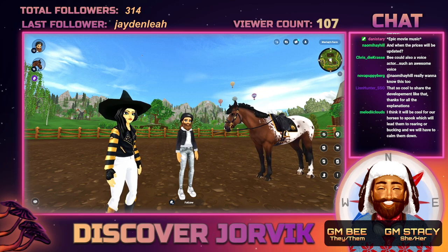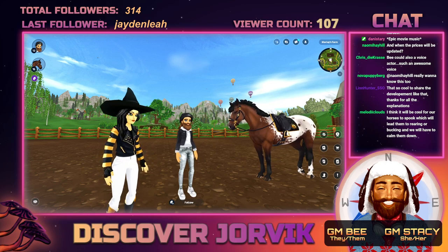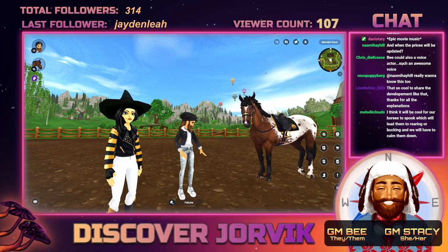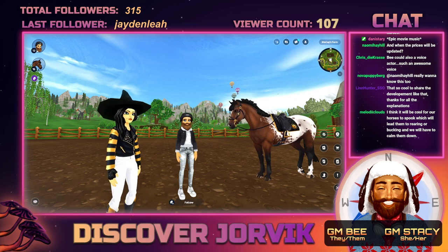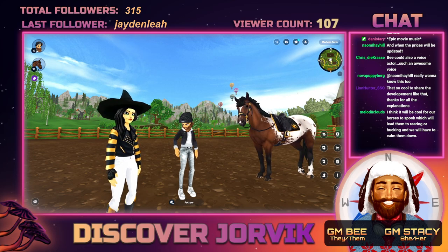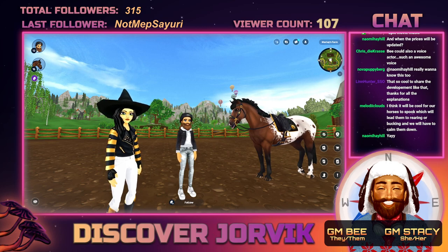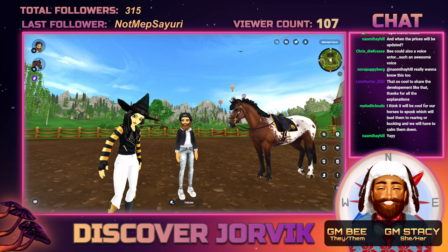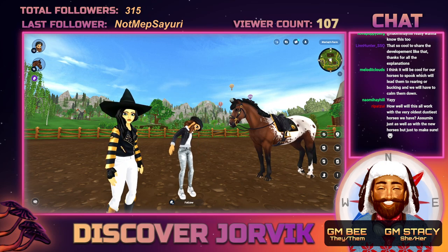Regarding horse trainer prices: the total price to fully level a horse through the trainer is about 1,000 Star Coins, which has been significantly reduced at every level to be much more affordable. We expect players to mostly use this to either get the first few levels — which are significantly cheaper — or to get that last level or two, which is also much cheaper than it is today. The trainer repricing and low-level speed increases will come out within the current roadmap, which was posted today.